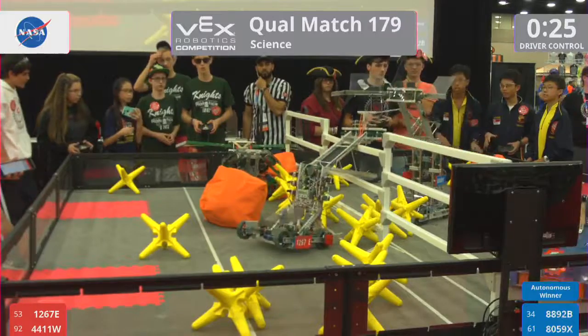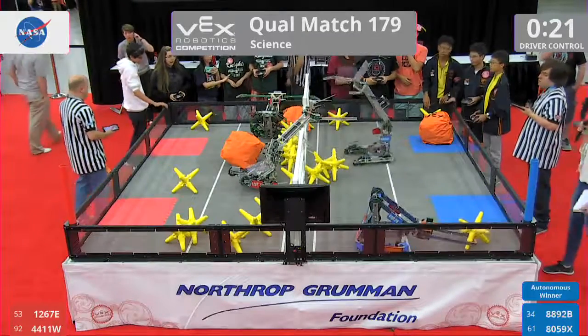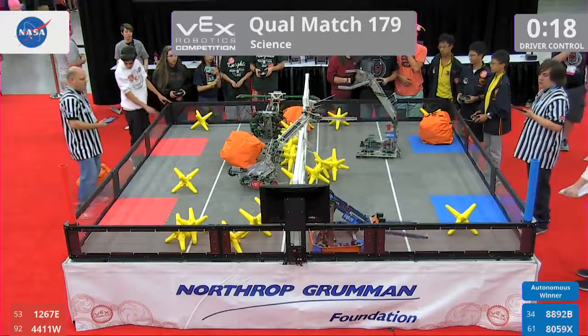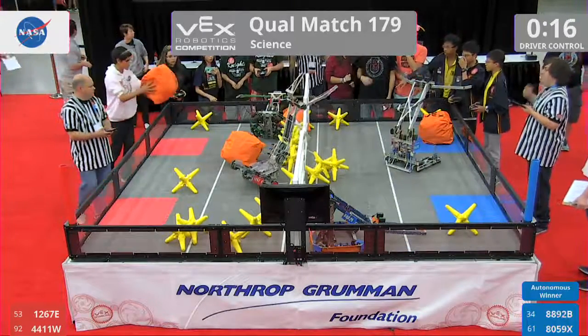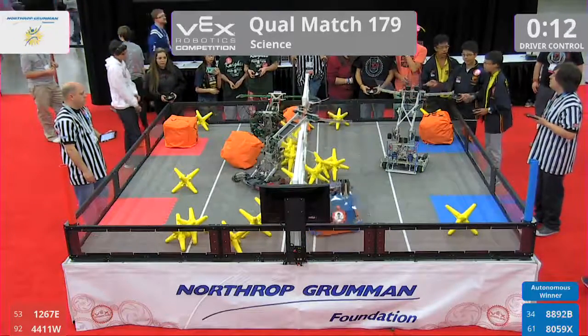8892B puts 1, 2, 3 stars over that fence. 20 seconds remaining, not a lot of movement going on. 1267E in the red alliance seems to be stuck on that fence. Can they right themselves with 10 seconds left?